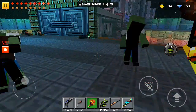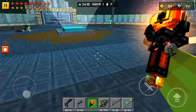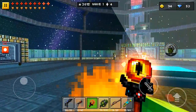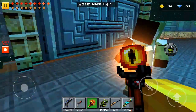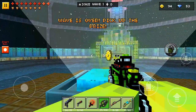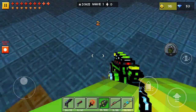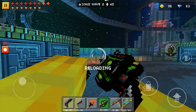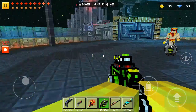I'll just show you right now what I mean. I'm just going to kill all these zombies — five zombies left, four, three, two, one. Okay, so as you can see here, there is a coin. You can just go pick that up. I now have 95 coins — I had 94 before.